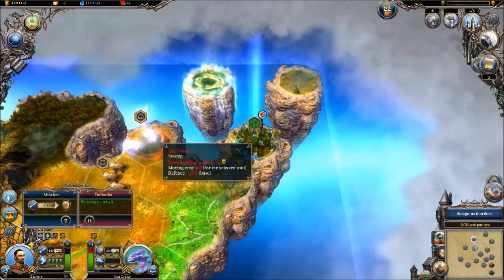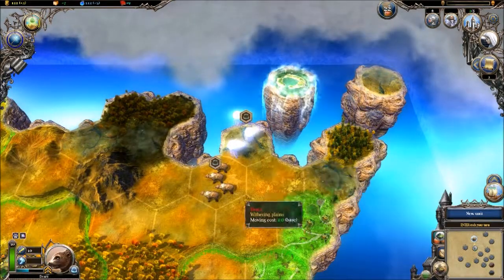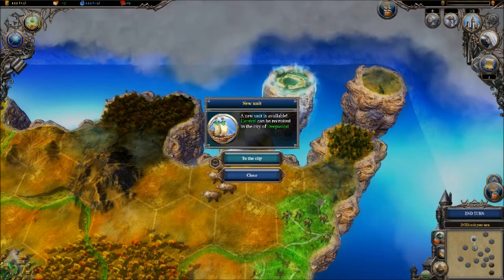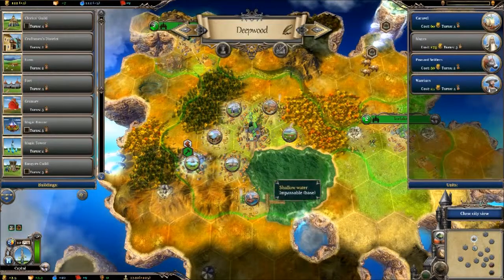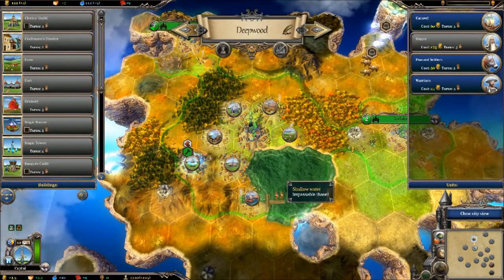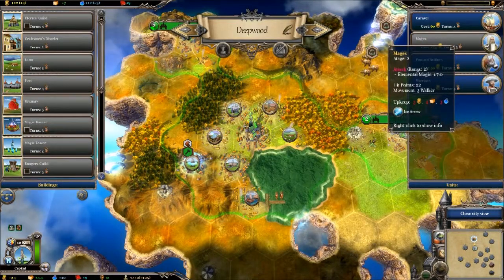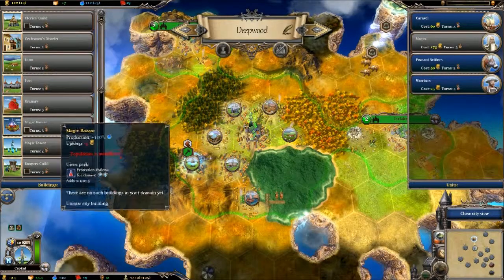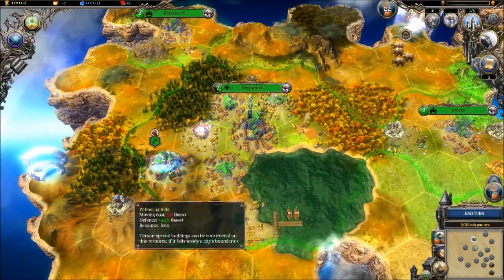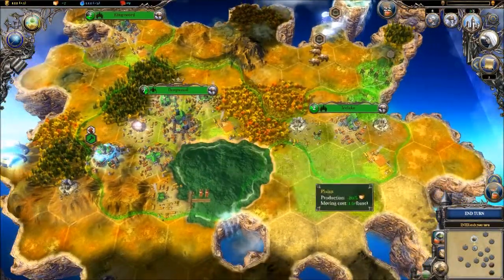Medusas — I never worry too much about them to be honest. We don't like the new unit — we built caravels, which are just naval units; they're okay on some maps but I don't really push for them. Now we finally have some gold coming in. It's just kind of a waiting game at this point — I'm not gonna build any more units or settlers. I'm just gonna let Deepwood be Deepwood.